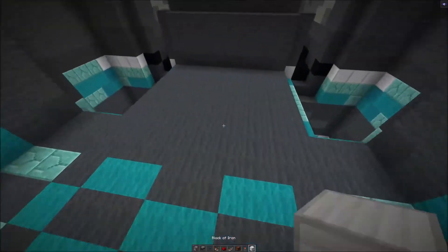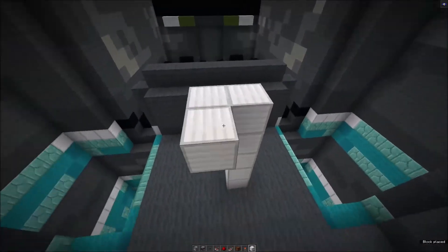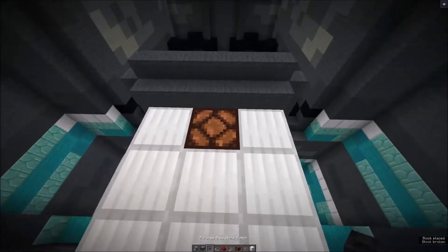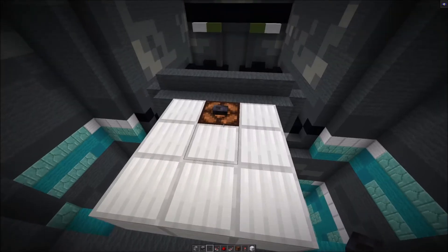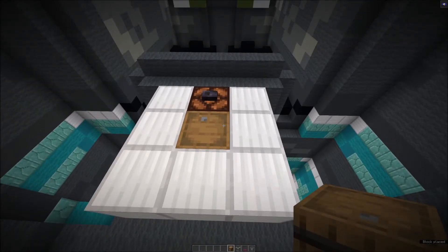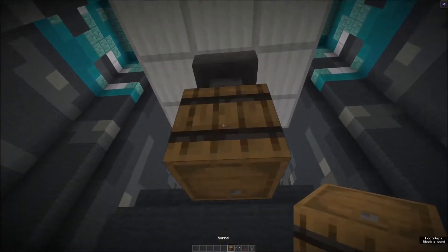So, to build it, we're going to come up right here — this is the floor of where you would build it. We're going to place a redstone lamp right there with a button on it, and then there's going to be a barrel right in front of it. This will be the barrel that people turn their items into. Then, directly underneath it, we're going to place a hopper and another barrel.